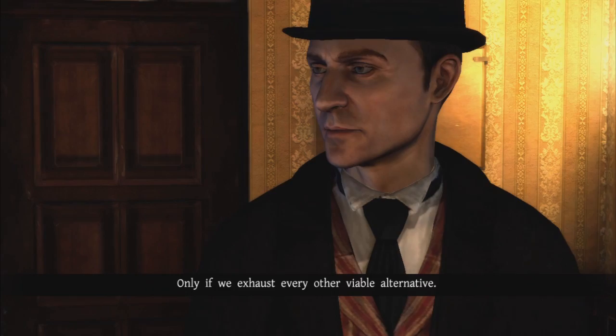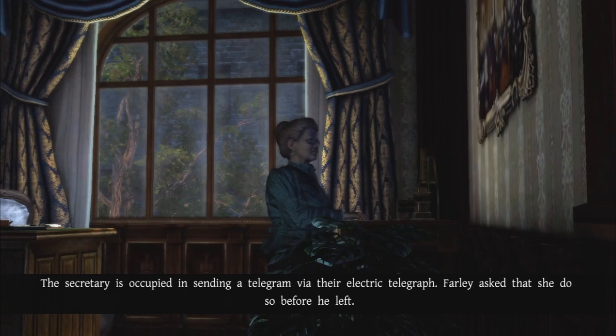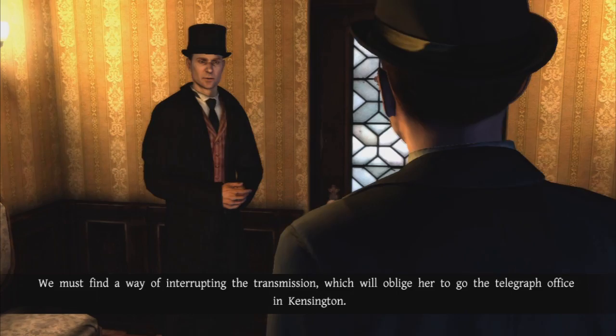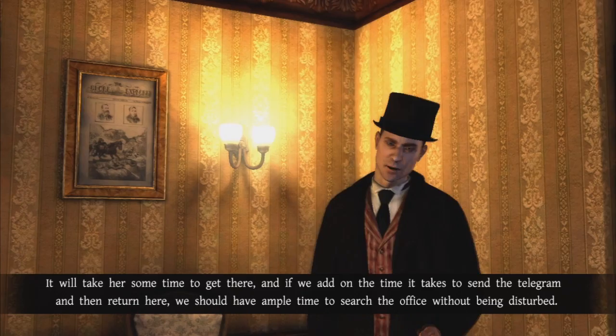The secretary is occupied in sending a telegram via their electric telegraph. Farley asked that she should do so before he left. We must find a way of interrupting the transmission, which will oblige her to go to the telegraph office in Kensington. It will take her some time to get there, and if we add the time to send the telegram and return, we should have ample time to search the office without being disturbed.